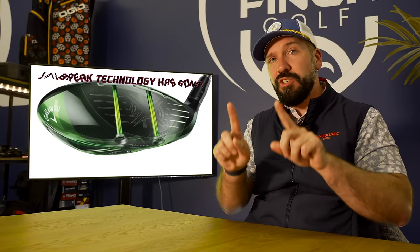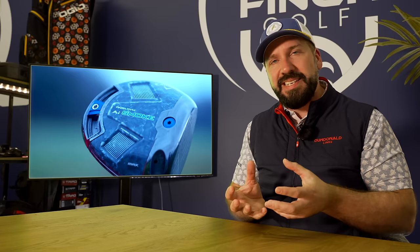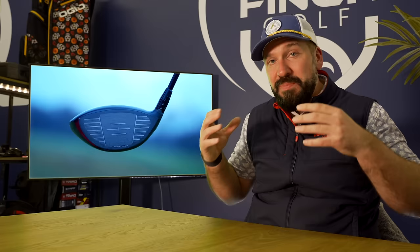Callaway has also ripped out of this new driver one of its main selling points — jailbreak technology. There are a couple of bars behind the club face that connect the sole to the crown, keeping the head more solid and allowing the face to flex more freely for distance and forgiveness — at least, that's according to Callaway. They've spent years explaining why this technology is so necessary, but apparently this new AI supercomputer face has made jailbreak redundant. It's not needed anymore.